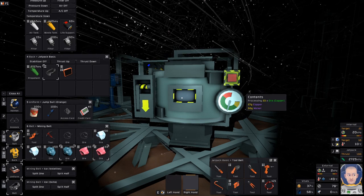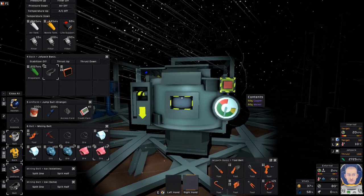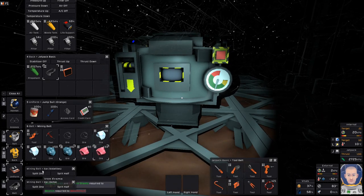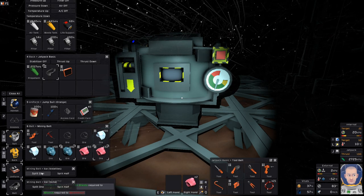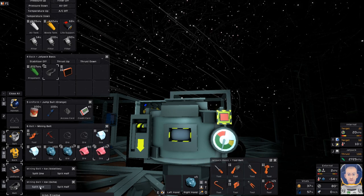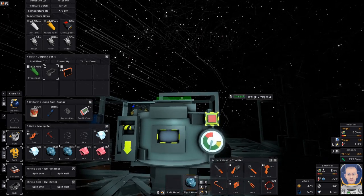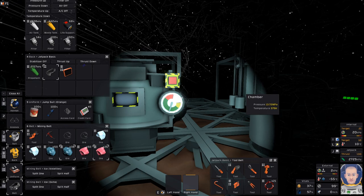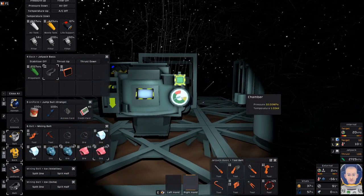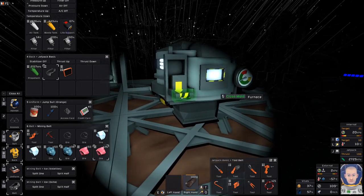That's definitely not going to be right. Pressure is too low and the temperature is too low. So we're going to have to raise both just a little bit. We'll go 8 Volatiles and 4 Oxite. I need to relieve just a little bit of pressure. There it goes — now that we got that, it made the Constantin for us. Let's grab that and put it inside of the electronics printer.